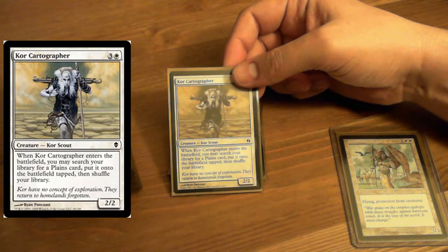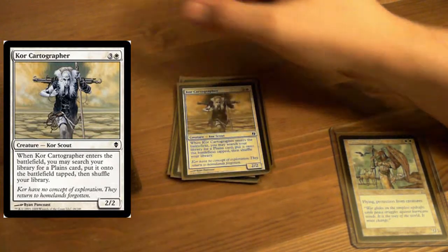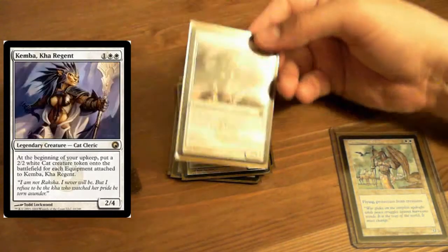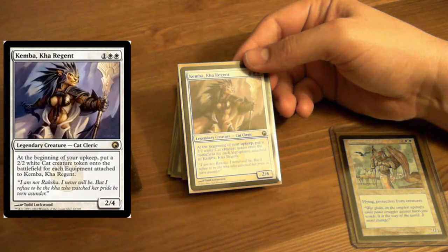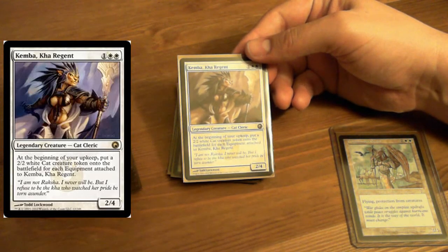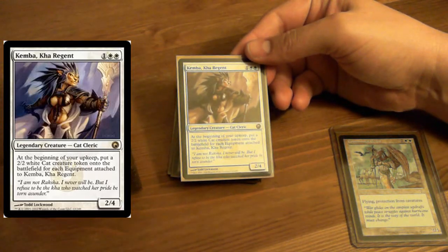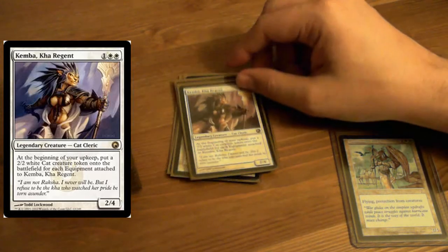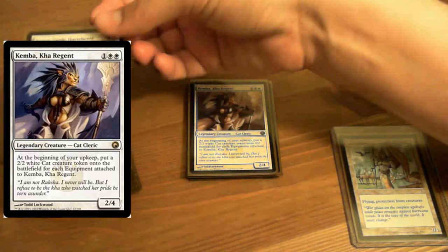Core Cartographer enters the battlefield — search for Plains, put it into the battlefield tapped. Yes. Kemba — at the beginning of your upkeep, put a 2/2 cat token onto the battlefield for each equipment attached to her. We've got tons of equipment. See how you can easily switch commanders in a lot of commander decks if you want to, just to change it up a little bit.